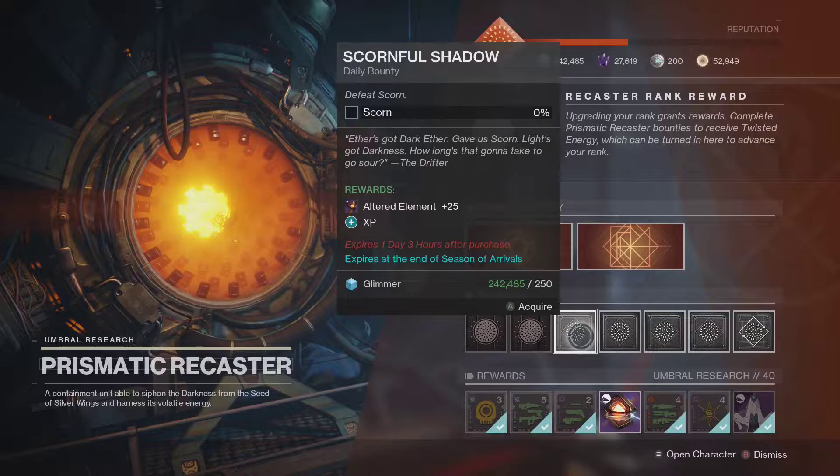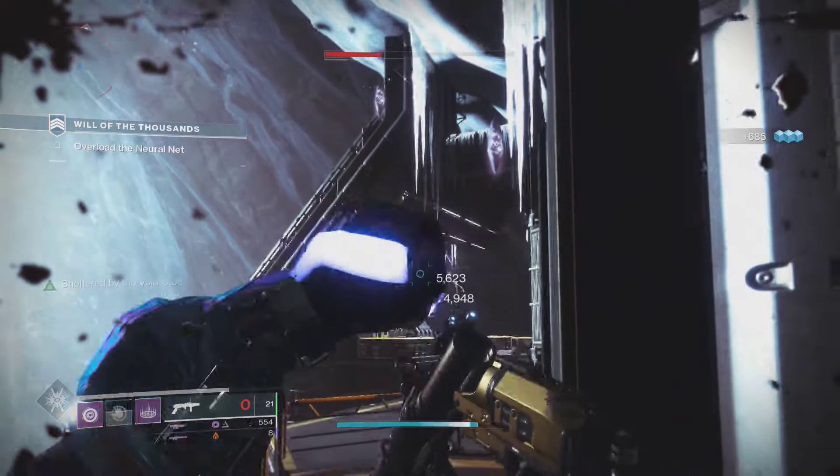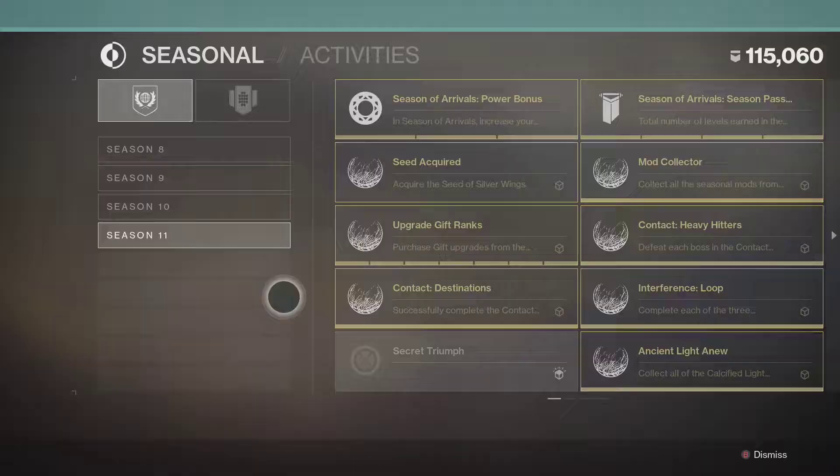So in my last video on Altered Element I mentioned how bounties from the Recaster can give you 25 Altered Element per bounty. These can be completed on each character daily and they are all very easy and can usually be done passively. So if you just pick these up and go along with your business, there's a good chance you complete them in the background.